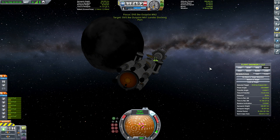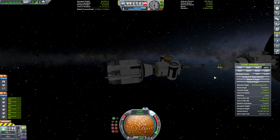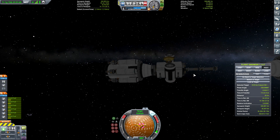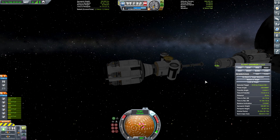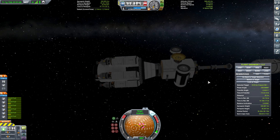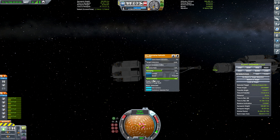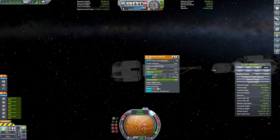Okay, so we have our lander already landed on Ike. I did this rendezvous off camera where I got these two ships ready to attach. Are you serious right now? This is doing the same thing. God dang robotic parts. Someone said it's auto struts. Let me try that. Oh, that is it. Cool.